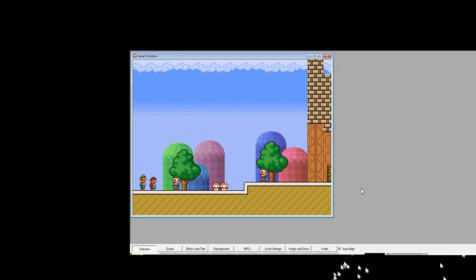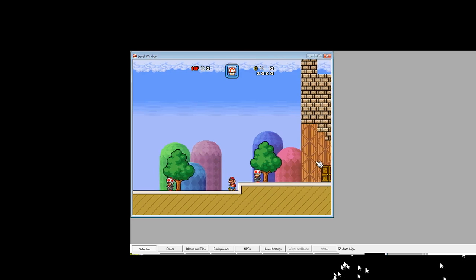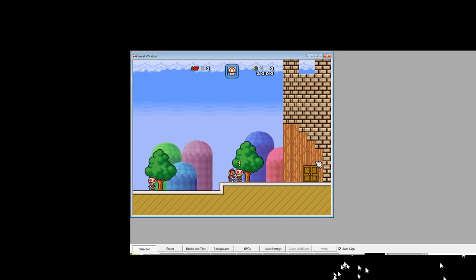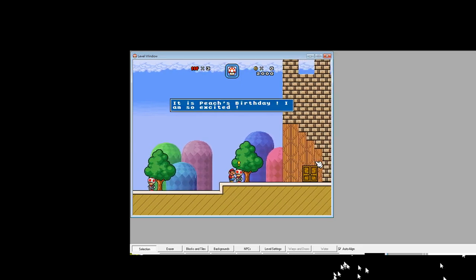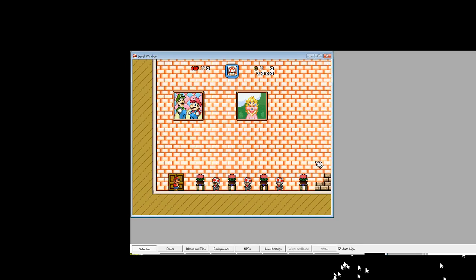This level has a boss fight here. After you save Peach, you have a birthday party, but it's not the real birthday party. It's pretty festive. After this level, you get the credits for ending one, which consists of dialogue.